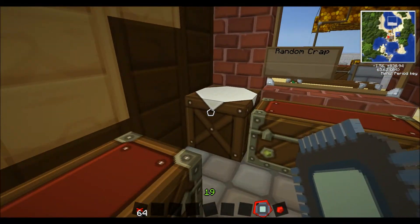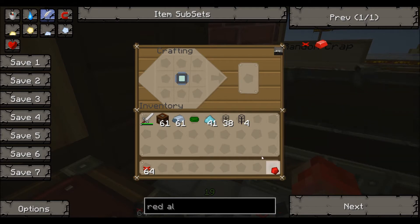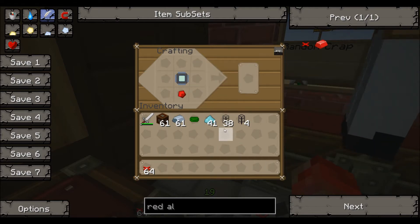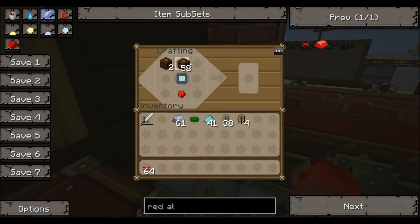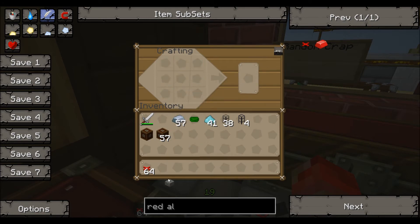Go to the crafting table — note block in the middle, redstone below it, three note blocks on the top, and iron on either side of the remaining spaces. That makes a howler alarm.